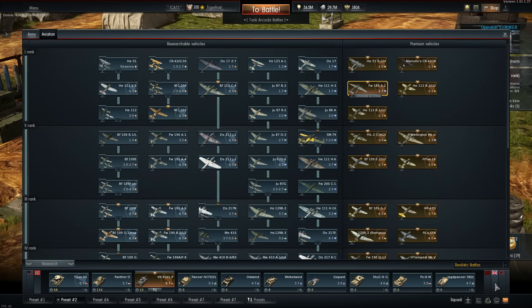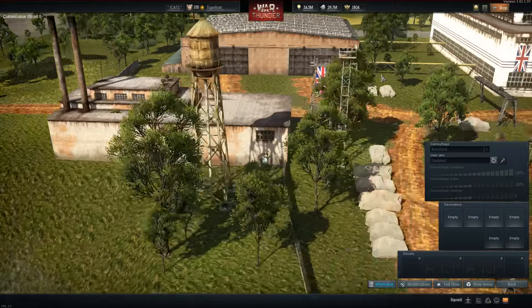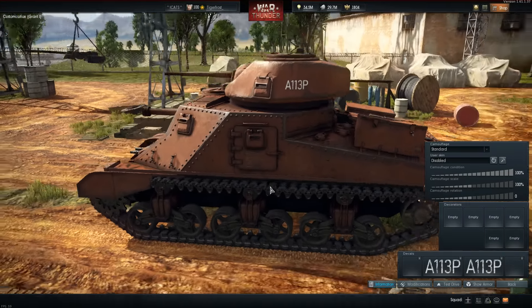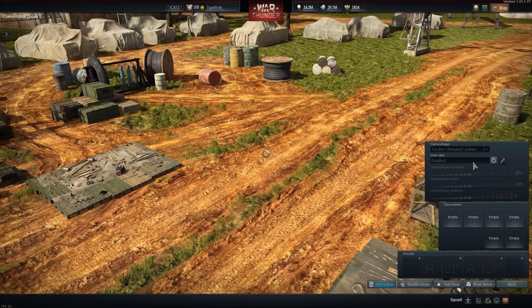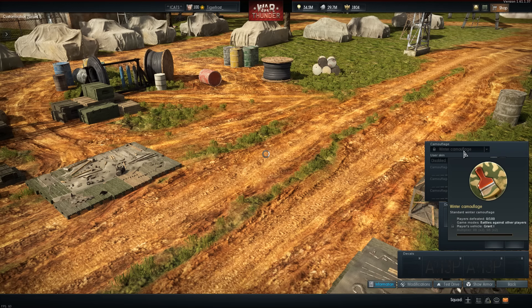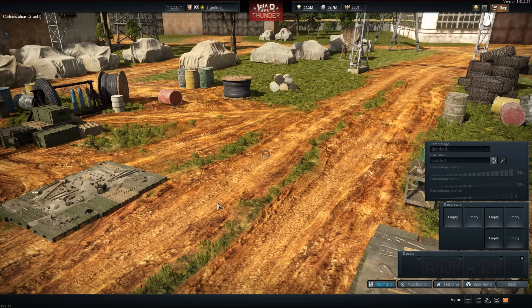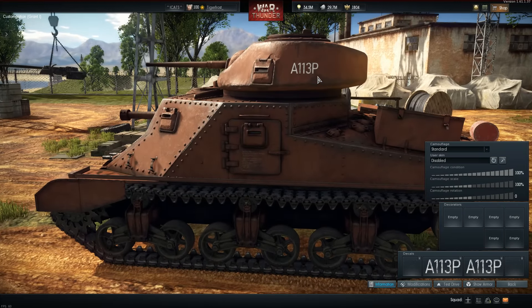Now as for the British one, normally they automatically give you the testing ground camouflage first as the default, and if you don't want that you can go to a different one. So if I don't want this, I'll go to tricolor disruptive pattern, which is going to look a little weird because it still has the same decals on it. There's also an unlockable winter camouflage for killing 100 vehicles. But we're going to stay with the standard testing ground camouflage for right now.